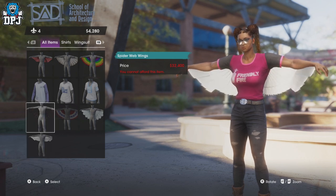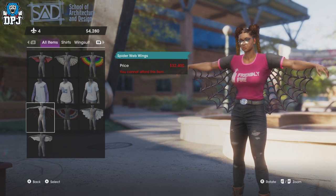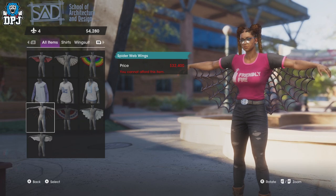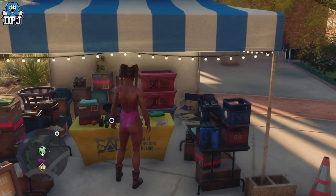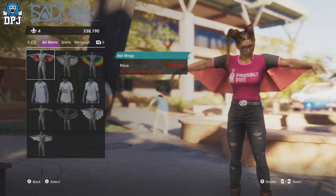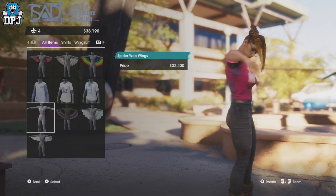Come to this store — I've been to more or less every shop on the map trying to find the best things, and right now this is the only shop I've found that actually sells wingsuits. So come here, get these amazing spiderweb wings if it's your thing — it's definitely mine.